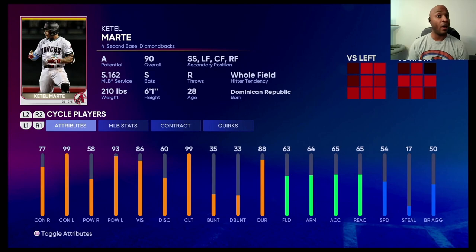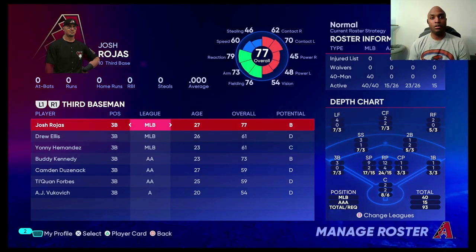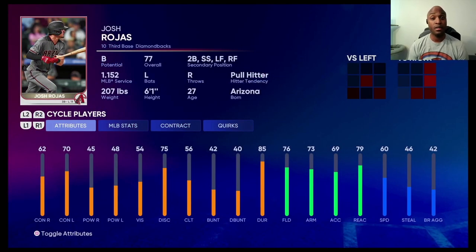At second base, this team has just one man on the 40-man — Ketel Marte — but he's very versatile: he can play second, short, and all outfield positions. His fielding isn't great and his speed has gone down, but he kills it against lefties and is pretty good against righties. If Marte goes down with an injury, Josh Rojas is the Marte-lite option. He plays third, second, short, and both corner outfield spots. He fields better than Marte and hits for decent contact, so if you need somebody for a couple weeks or a month, Rojas is your guy.